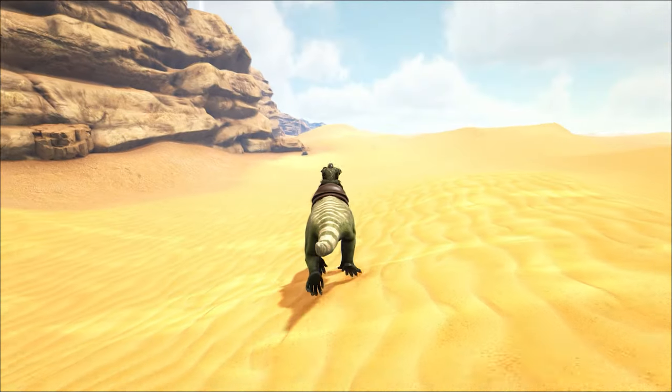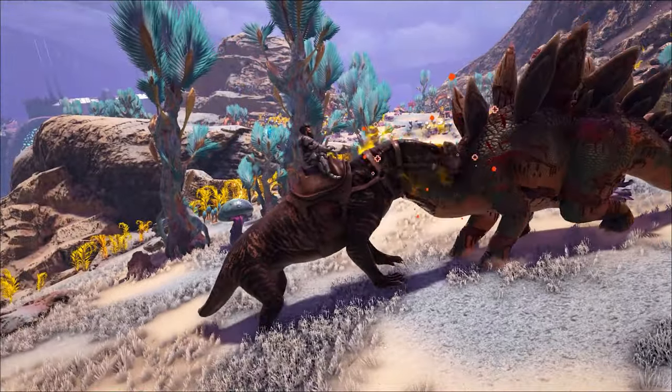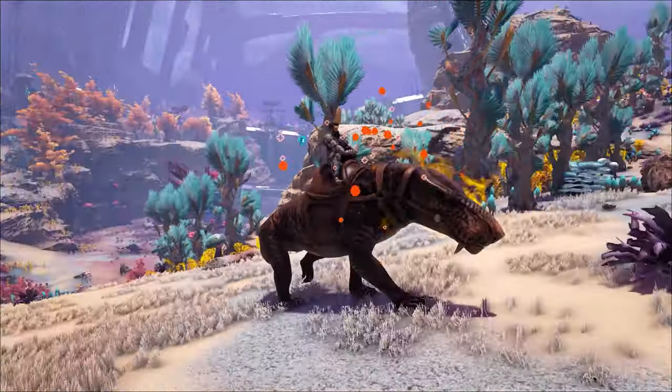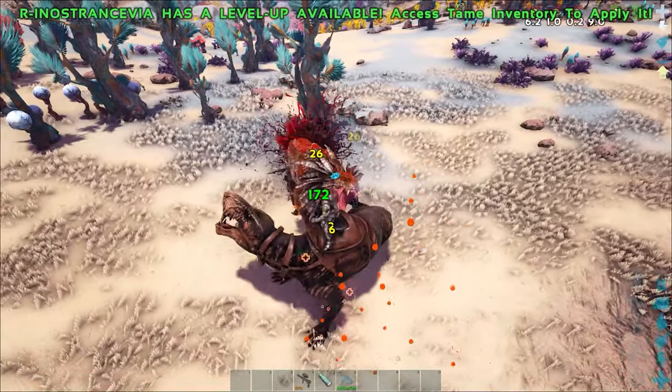The traveler mindset increases your overall speed by 25%, but also reduces your attack and defense by 15%. Survivor mindset grants you 25% resistance and increased healing for 15 seconds after you killed something. During this time frame, you'll be immune to stuns and electrocution.